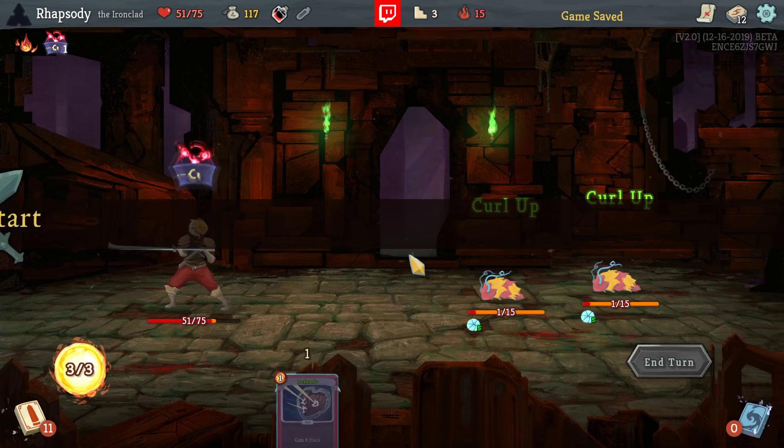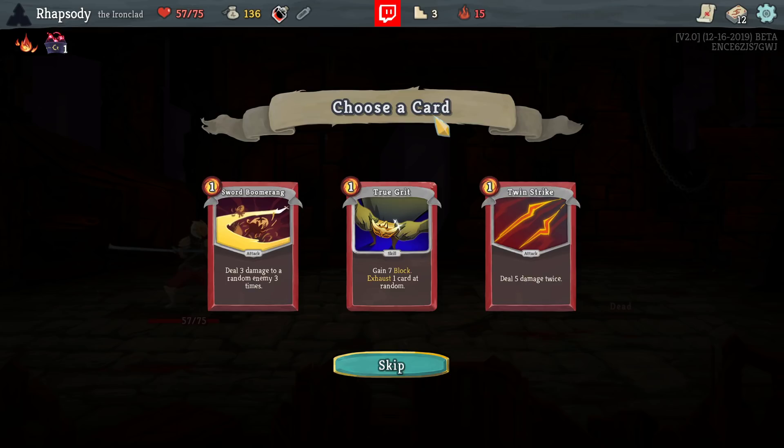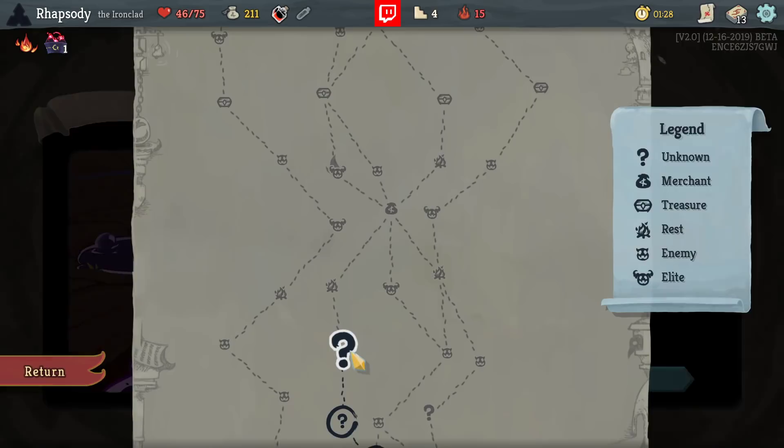Dammit, if that hit Armaments we would have been so good — we would have been in like Flynn. Twin Strike is decent damage, and oftentimes I'm going to want to stack Strength. Sure, take it.